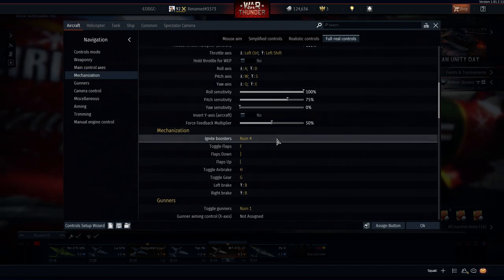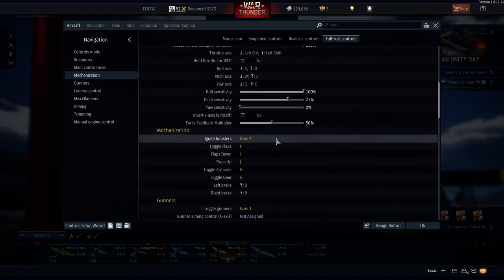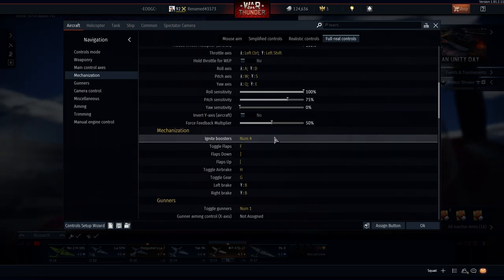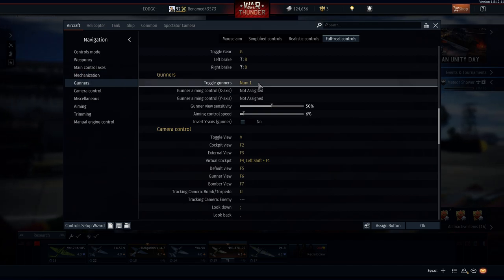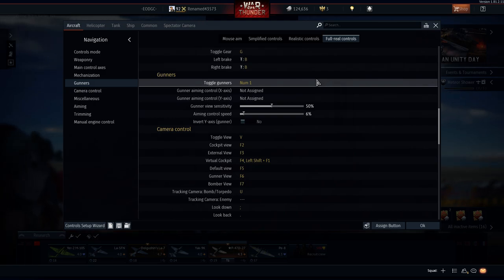For jets, if you've got jets and they have boosters, I prefer to have ignite boosters at Numpad 4. For the toggle gunners, because I like to have a custom battle where we just fly around and have fun, I set that to Numpad 1.